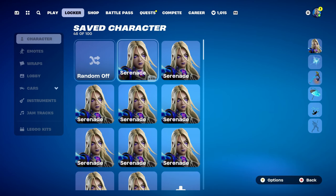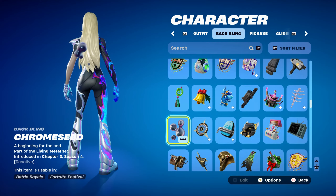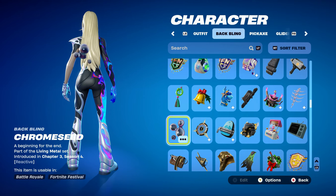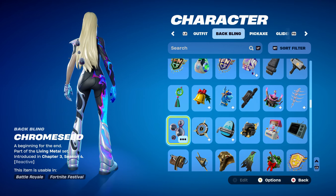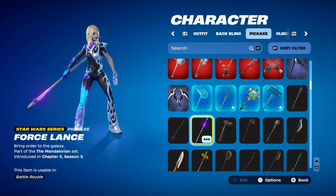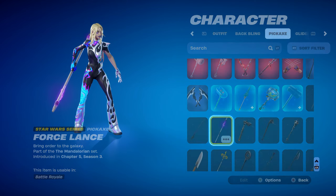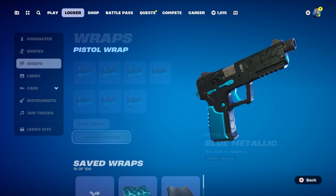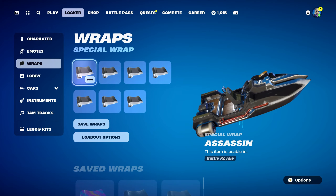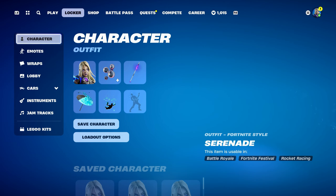Combo number 5 uses a chrome themed back bling called Chrome Seed, part of the Living Metal set, introduced in Chapter 3 Season 4 — a reactive chrome back bling. The pickaxe is the Forslant, a Star Wars series pickaxe, part of the Mandalorian set, introduced in Chapter 5 Season 3, used for the silver, black, and purple design. The weapon wrap is Assassin, a black and silver themed wrap, part of the John Wick set, introduced in Chapter 1 Season 9 — this can be bought in the item shop.